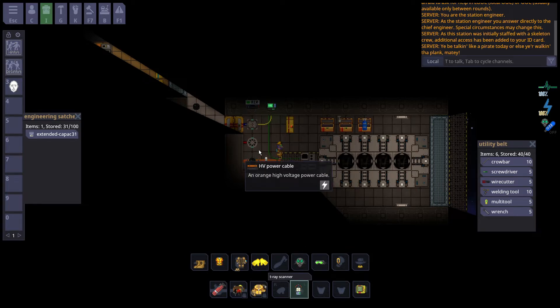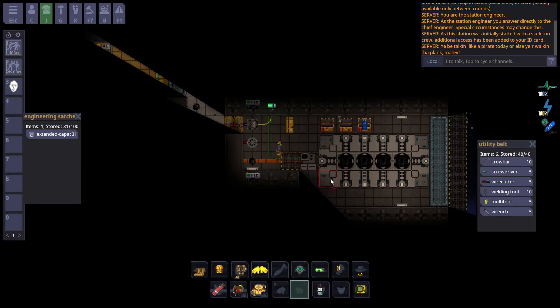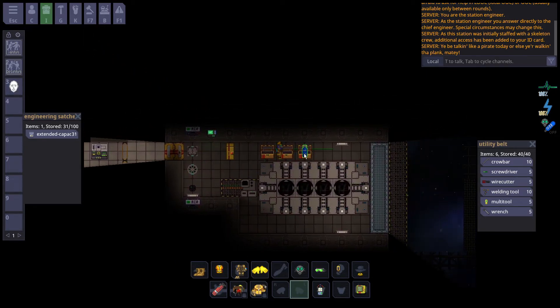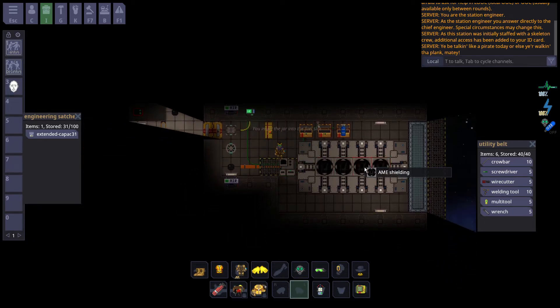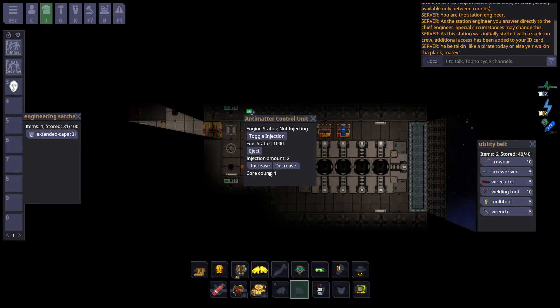Finally, grab a fuel jar and insert it into the controller. As a rule of thumb, the injection amount is the number of cores times 2. Not all stations need this much power, but what matters is keeping the station running with ample power, and cargo can always get you more fuel.